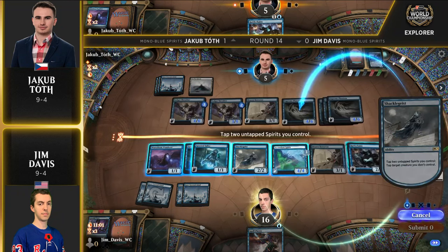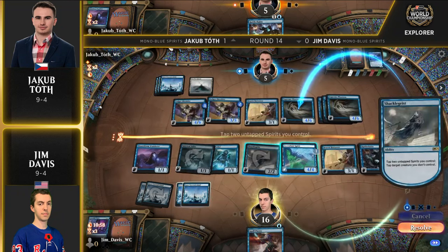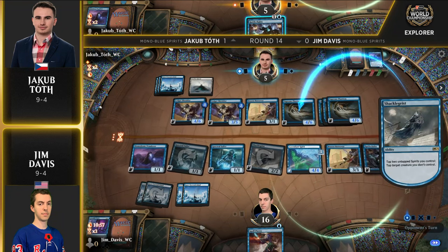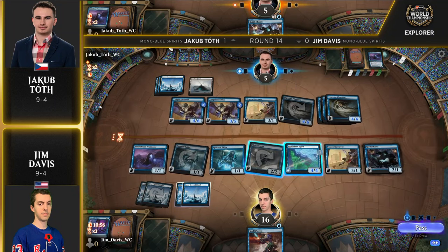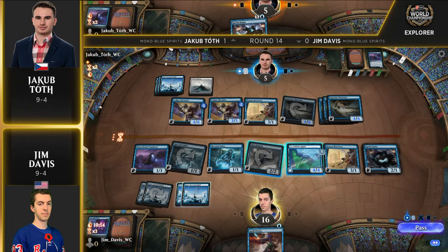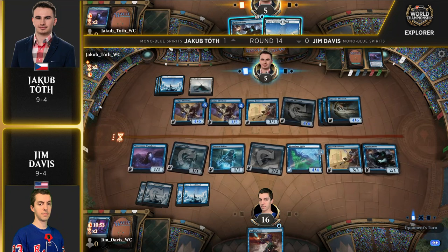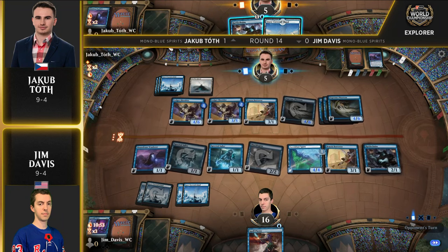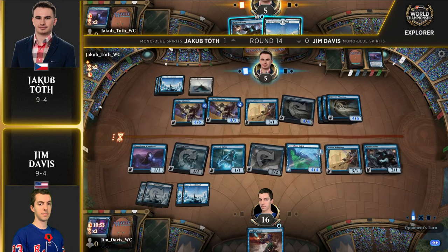Interestingly enough, three of the creatures on Jakub's side of the battlefield are not spirits — some large Ledger Shredders. Another really important card in the matchup is Shackle Geist, which Jim Davis has on his side of the battlefield, using it to lock down some of these bigger threats on Jakub's side. He really needs to — look at all that power over there for Jakub.